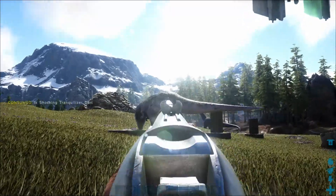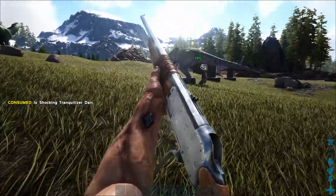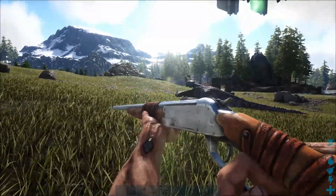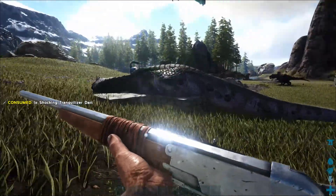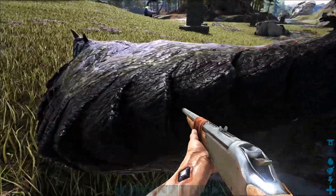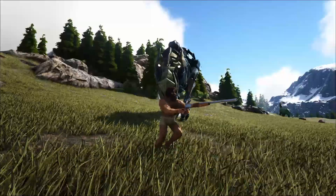So how do you tame one of these guys? It's pretty simple — it's what they call a knockout tame. You go ahead and get your Trank rifle or whatever you have. I'm going to be using a very powerful Trank rifle to knock this out very quickly. As long as you have enough movement speed you can freehand it, or you can build a cage. Shoot it with the Trank darts until it passes out — that's it. Be careful though, if you don't have enough movement speed you may have something go wrong.